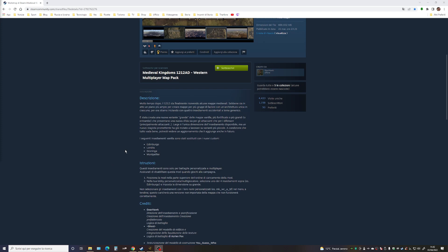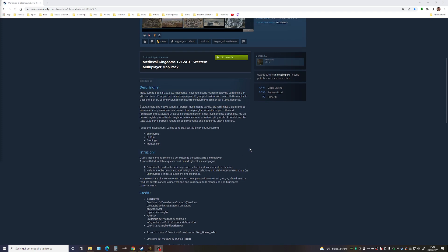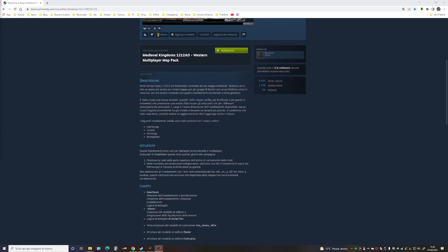Per ora gli insediamenti vanilla sono stati sostituiti da questa mod. Le città sono solamente quattro al momento: Edimburgo, Londra, Groningen e Montpellier. Le istruzioni per utilizzare questa mod, che trovate su Steam, sono di sottoscriverla e posizionarla al numero 1 dell'ordine di caricamento. Questi insediamenti sono solo per battaglie personalizzate e multiplayer.